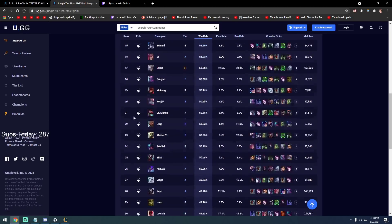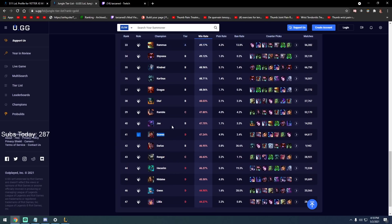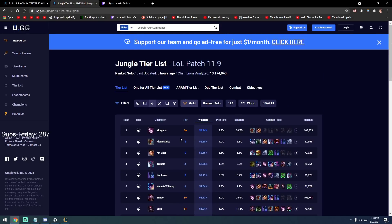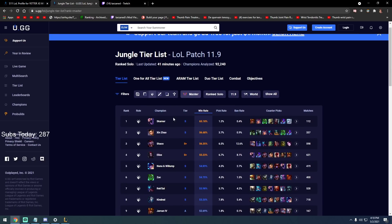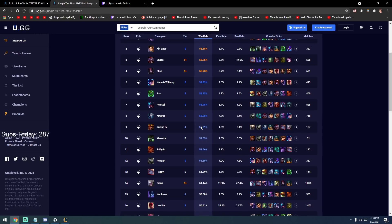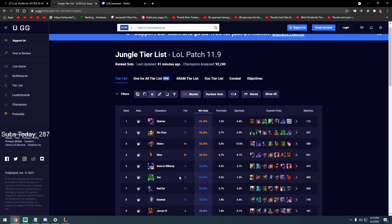Why are carry junglers so low right now? Because you can't really carry anymore — the role has shifted. The jungle role is just an amplifier and enabler, not much of a carry unless your entire comp is playing around you. In silver/gold: look at Morgana, Volibear — Volibear has been S-tier on my tier list for a long time. He does everything: dragons fast, skirmishes well, tower dives, clears perfectly.